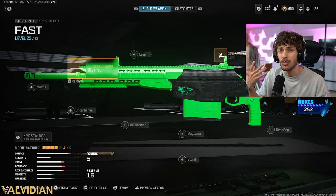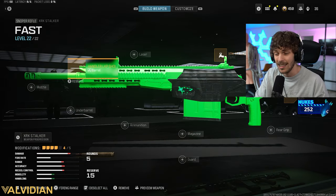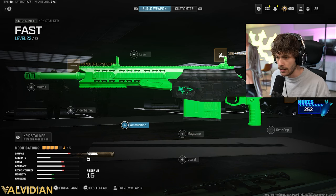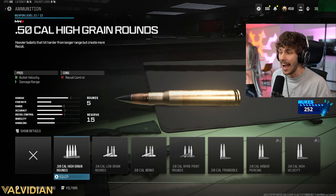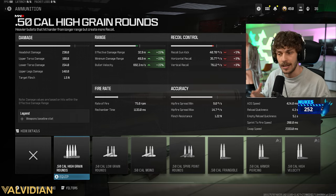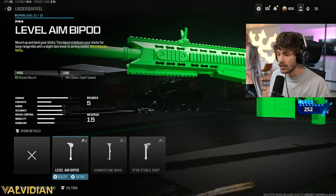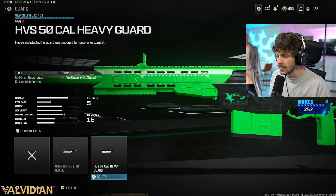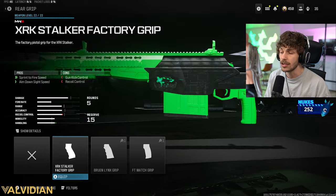I do a lot better with the barrel and I really don't get hip markers. If you do get a lot of hip markers, don't run the barrel. Instead, go to ammunition and use high grain rounds, which increases damage range by 15%, so you'll ADS quickly without as many hip markers. For the underbarrel — don't run it; there's no DR6 hand stop there.